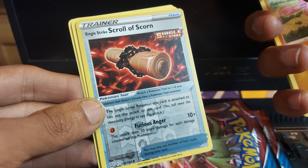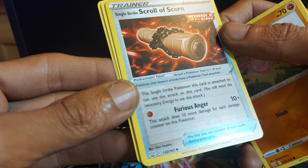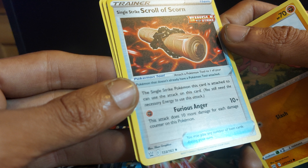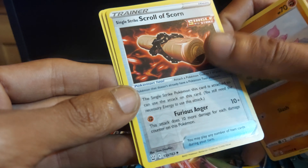Then we have a Trainer Item — Single Strike Scroll of Scorn. The Single Strike Pokemon this card is attached to can use this attack on this card. You still need the necessary energy to use this attack. Furious Anger: this attack does 10 more damage for each damage counter on this Pokemon.